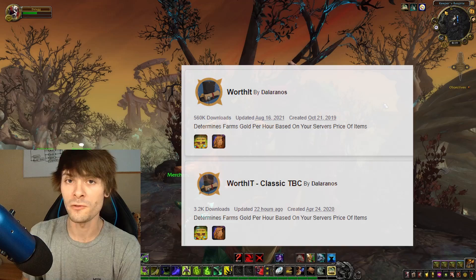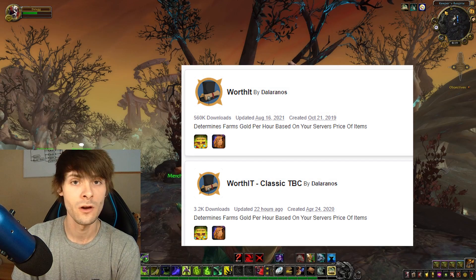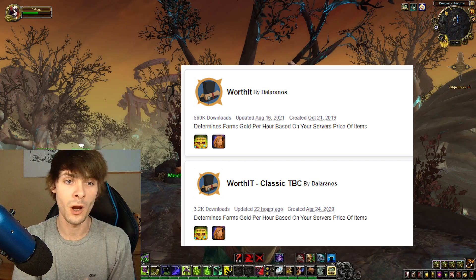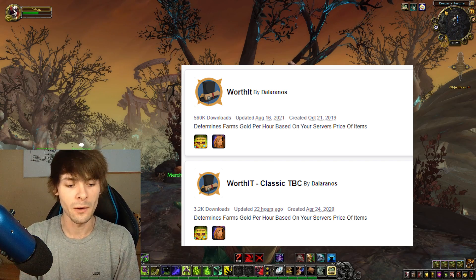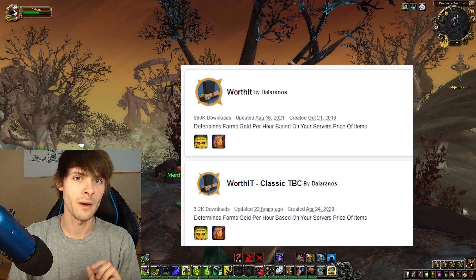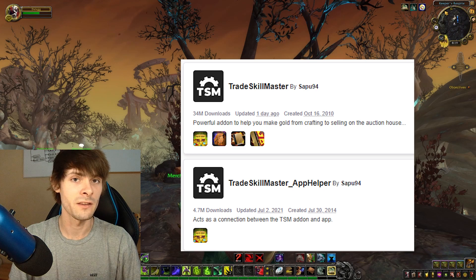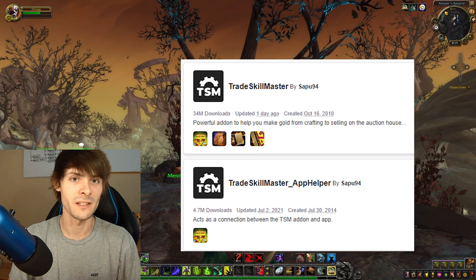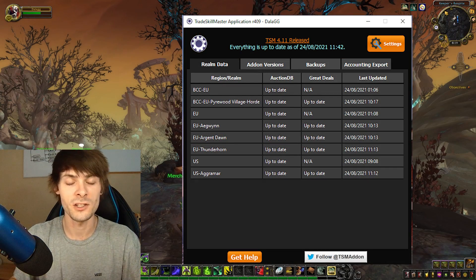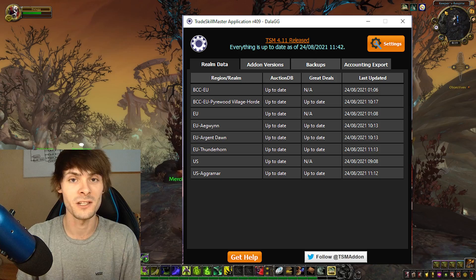When getting started with Worth It there are a few prerequisites. You need to download the add-on from CurseForge, which is easily done either through Overwolf or WowUp. You will also need the Trade Skill Master add-on and the Trade Skill Master desktop application, so Worth It can have some form of value to base its farming data off of.